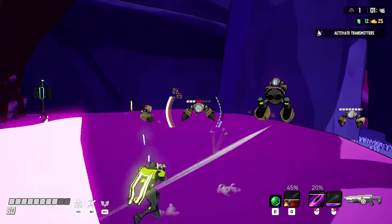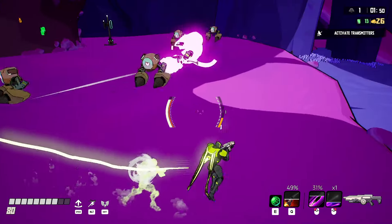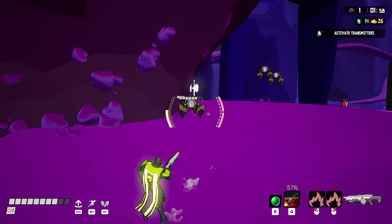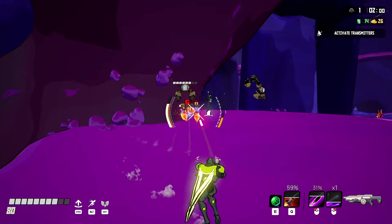If you look at the HUD on my targeting reticule, that white bar to the left is my stamina system. It's depleted by flying, my double jump, and my dash. On the right is my weapon system and then my ammunition system - my shotgun and my assault rifle.